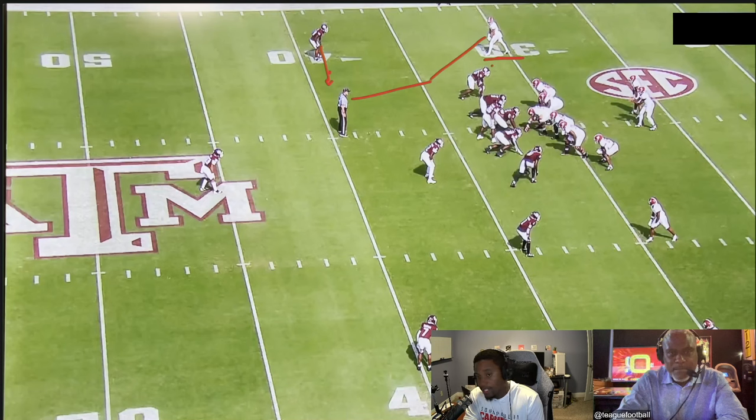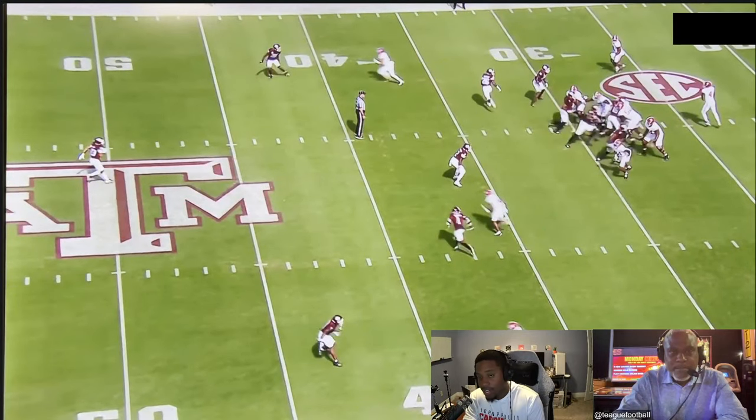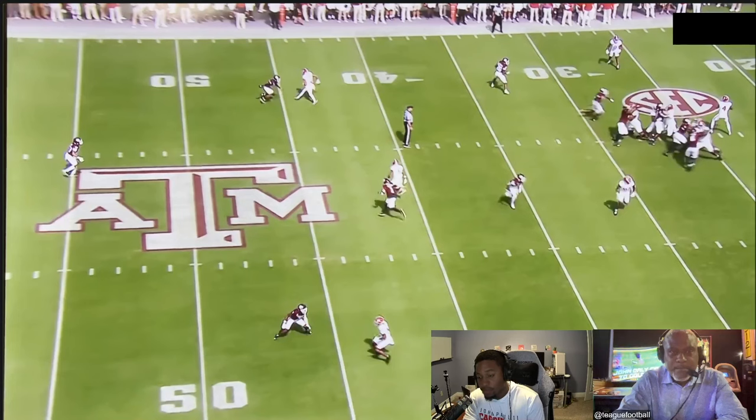When the defender starts to work inside, we stem him up. He tries to maintain leverage, and at the last second we can break to the sideline where we have a splash-down zone for the ball. Let's take a look at what this actually looks like when we run the clip. He goes inside, sends the DB up to get him square — now the defender never turns his hips — and we've created space.